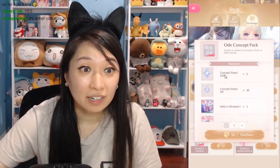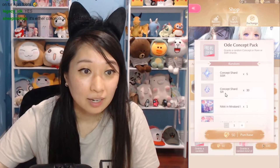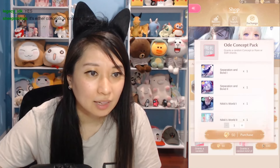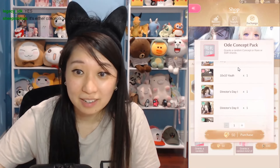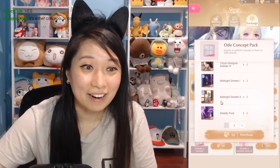Okay, we can get at random: concept shards SSR times 5, concept shard SR times 30, or you can get full concepts instead of just shards. Of course it's better to get the full ones instead of just shards. I'd rather have the full concept instead of the shards.